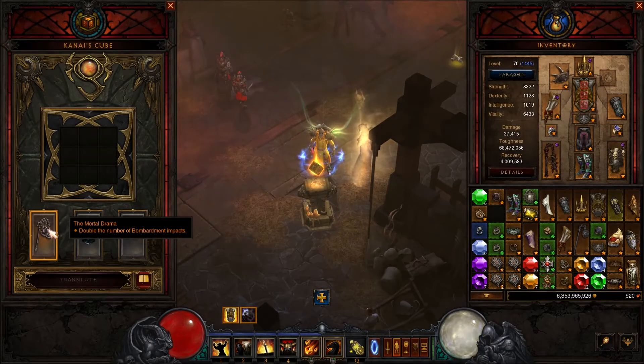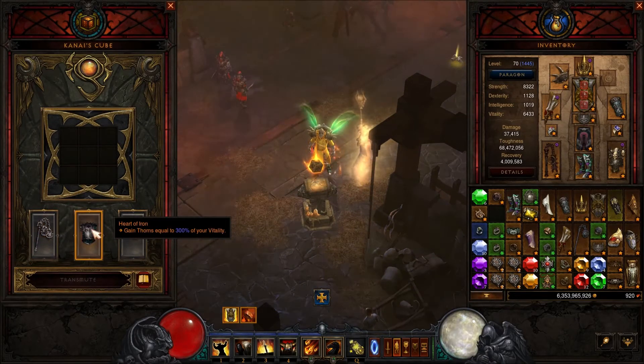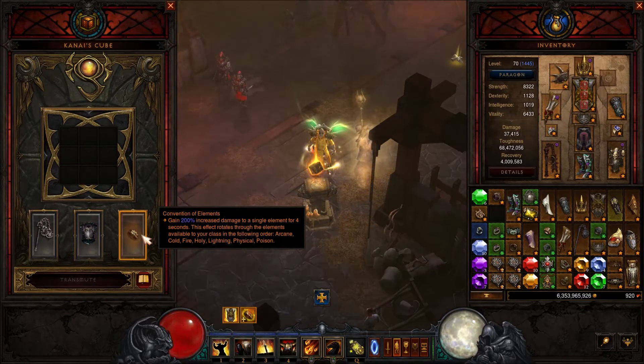For the Kanai's Cube: The Mortal Drama will double the bombardment impacts, Hack for the increase in thorns damage, and of course Convention of Elements ring — whatever you are doing, you want to make sure you use your skills when it turns to physical damage.